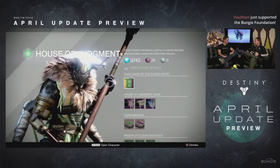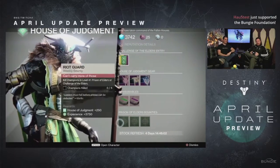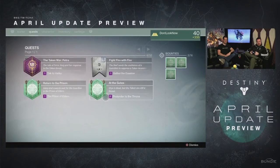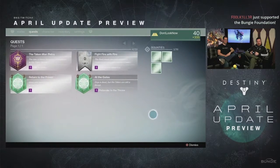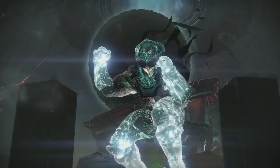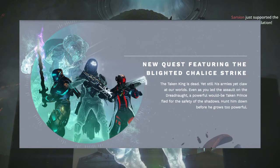I'll talk about the Prison of Elders specifically in another video, but this is just an overview of everything else. We got a bunch of new quest lines and some bounties for the House of Judgment reputation, which is Variks' faction. Next up, the new strike coming is called Blighted Chalice.